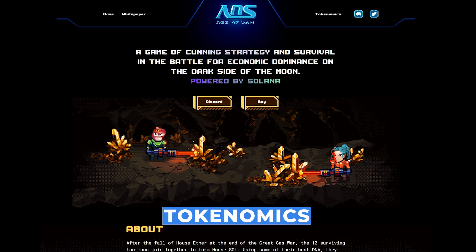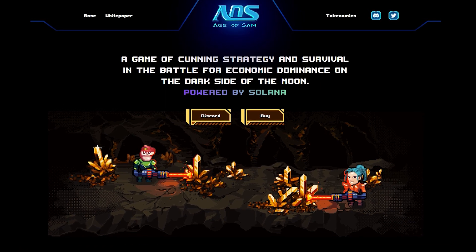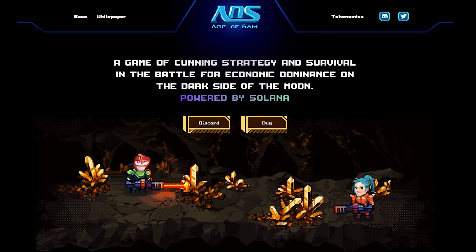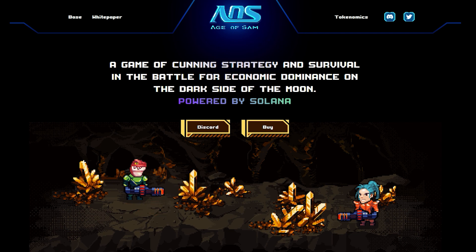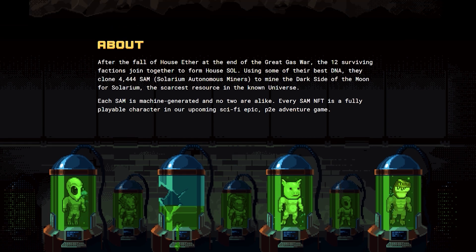Before we can even go through their tokenomics, let's first take a look at the website. On the website's homepage, you get a little sneak peek of what they are working on. Right in the middle, they describe it as: "A game of cunning strategy and survival in the battle for economic dominance on the dark side of the moon." When you navigate to the About page, you will learn more about the NFT with more of an introduction.